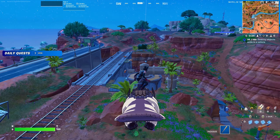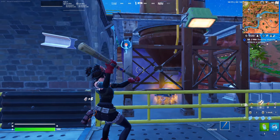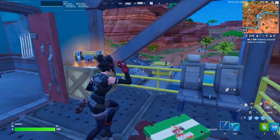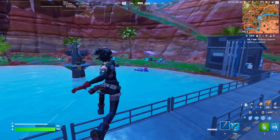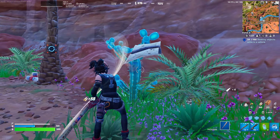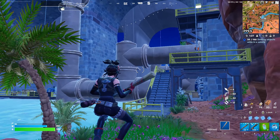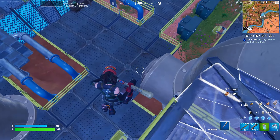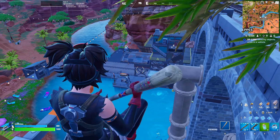The third drop spot is the Dam Bridge. It's pretty solid for duos because it's not too spread out. Land on the high ground first, then rotate downward to loot. There are plenty of chests, floor spawns, ammo boxes, and tons of metal in the lower section. You can also get brick and wood on the beach nearby. If contested, land on the high ground first, grab weapons, and use zip lines to fight off opponents. Overall, a really solid POI for duos.